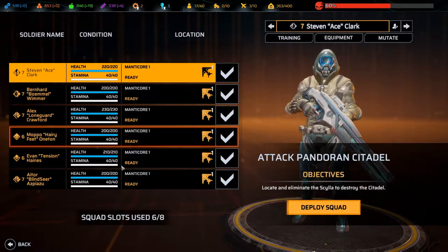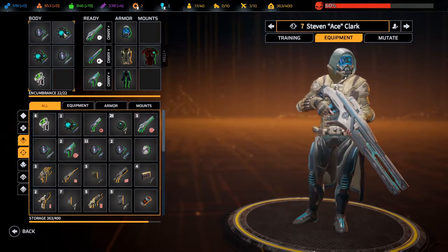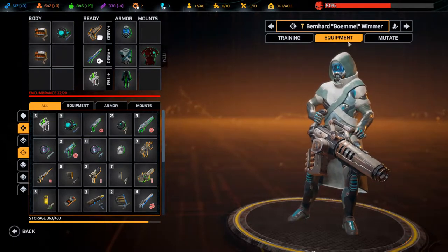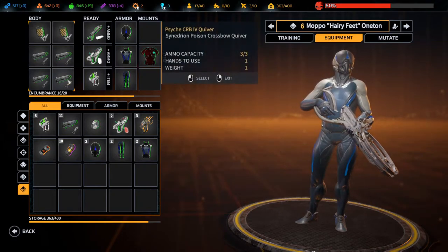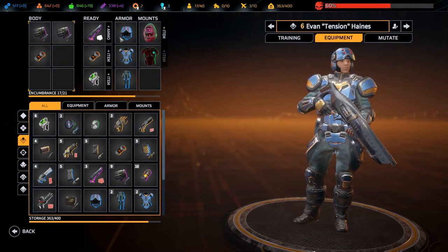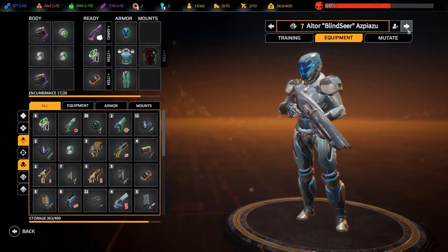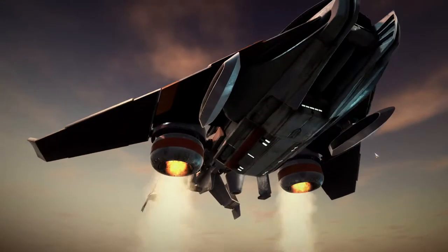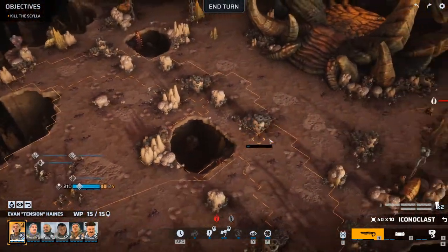Let's start the mission. This one is the Manticore. Everyone is ready. Let's just make sure with the ammo that they don't have empty magazines in their backpack. Let's give you an extra one. I do have the Harrower. We're fine - 40 is okay, you have 50 ammo. Alright, let's deploy the squad. Queen Scylla, let's take you down. We don't see it - it's probably behind here.